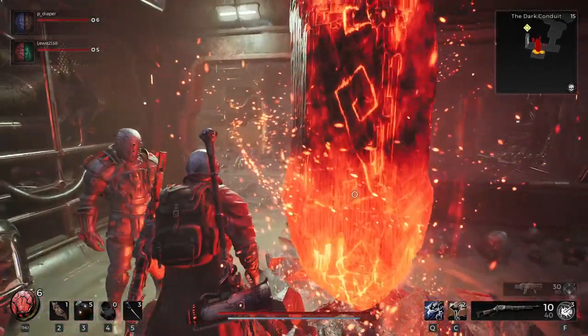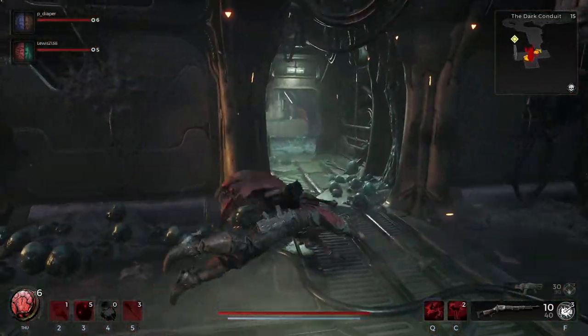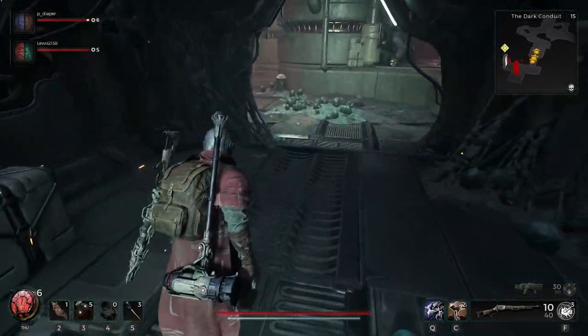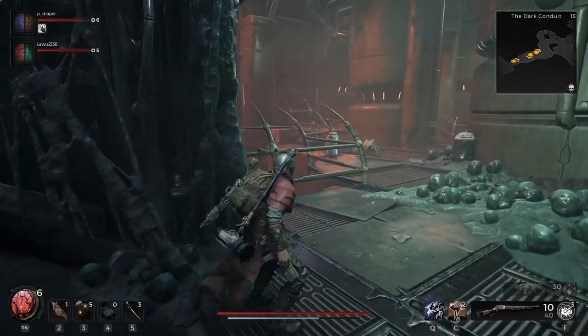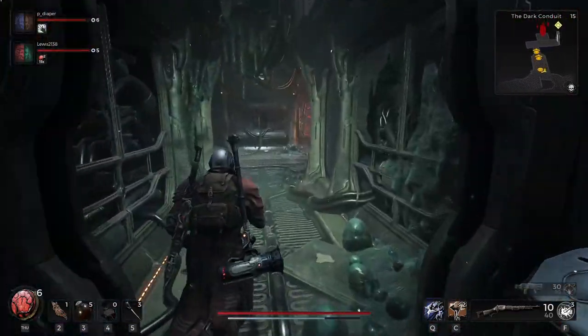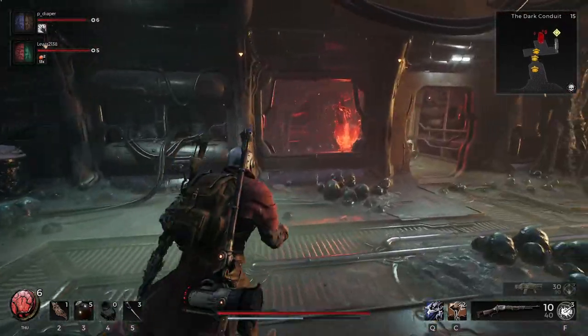The first thing you need to do is make sure you are in the Rude — it's one of the worlds in the game, along with Lowsom and Yesha. Make sure you are in the Rude, then explore the map and look for a massive circle on your mini map that is going to have an elevator at the edge of that circle.